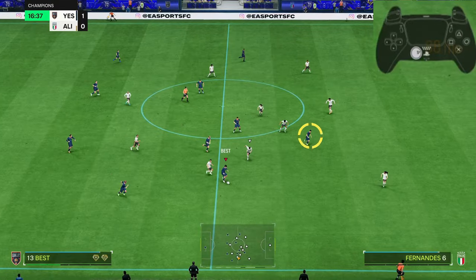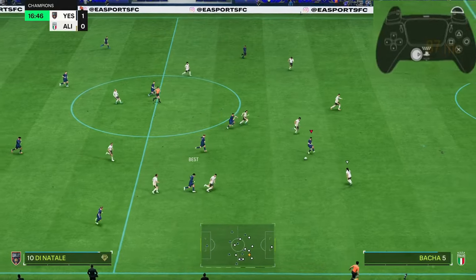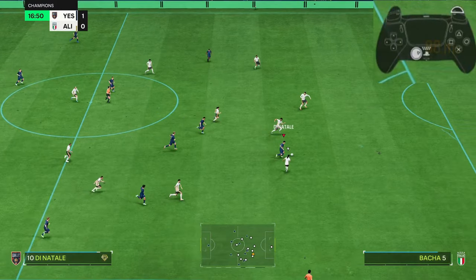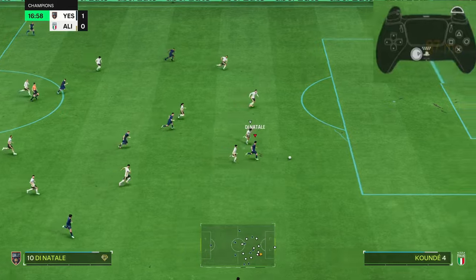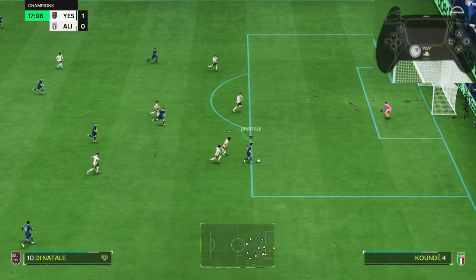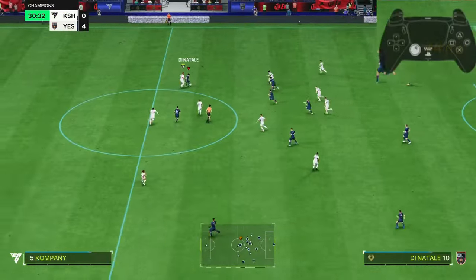Another example: I see a through pass to my striker and take it. I receive the ball sprinting because I have space in front. As soon as I feel pressure from the opponent's fullback, and there's space towards the opponent's goal, I could sprint normally but I'd face pressure from behind and the opponent could sprint diagonally and block the path. So I dash forward and leave the defenders behind. The next touch I sprint normally, the goalkeeper moves out, so I pass to my free player and score.